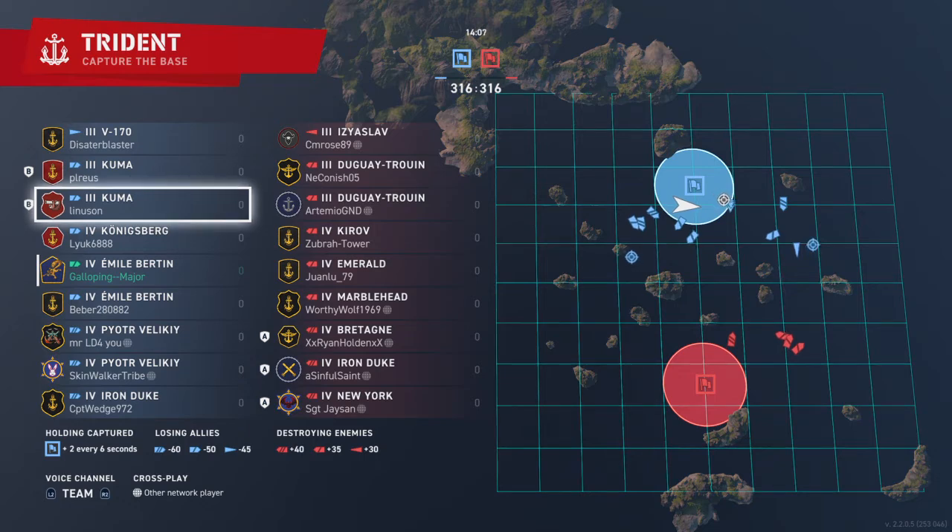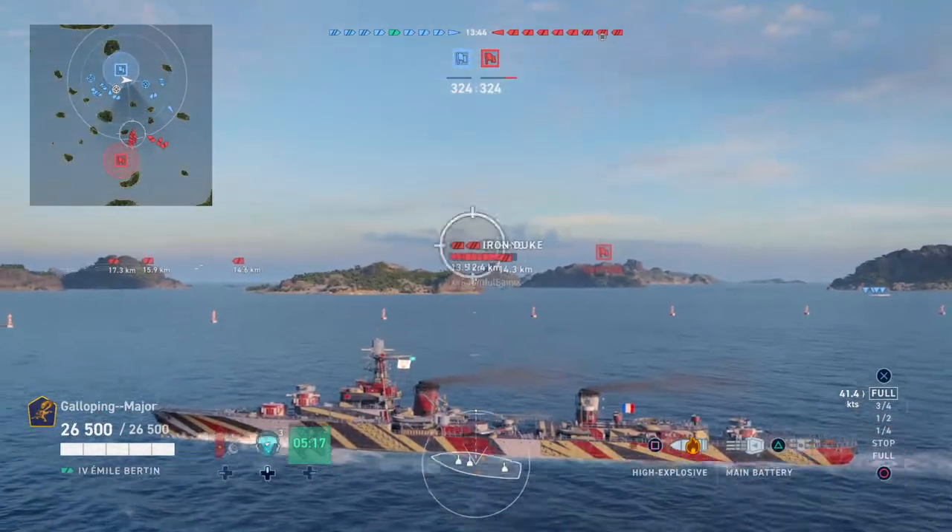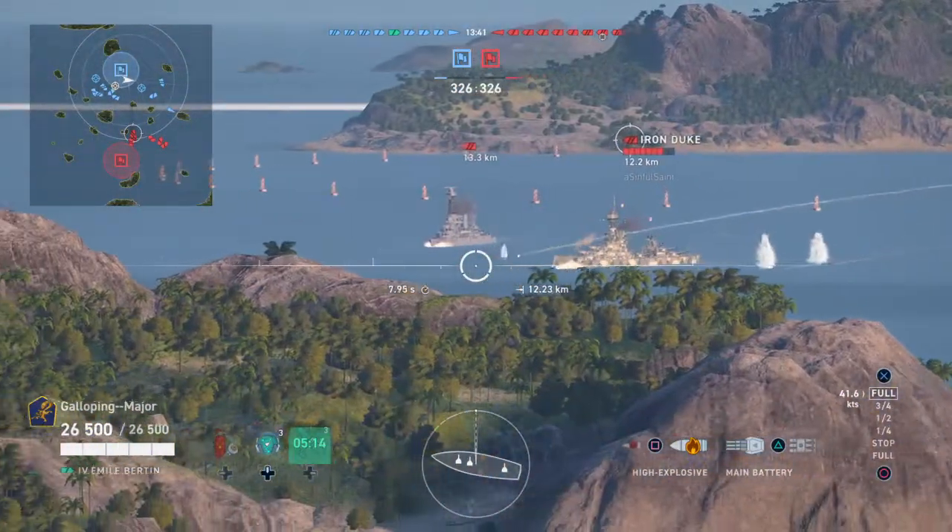Looking at the other team we've got the Aja Slav — she's got only four kilometre torpedo range so I know I'm going to see her first more than likely. Looks like a tier 3 and 4 game so we've got two Dougie Truans, Kirov with high calibre guns for the tier, Emerald — a smoke cruiser — Marblehead as an HE spammer, and then we've got a squad of three battleships, which is quite interesting — three people all playing the same class of ship.